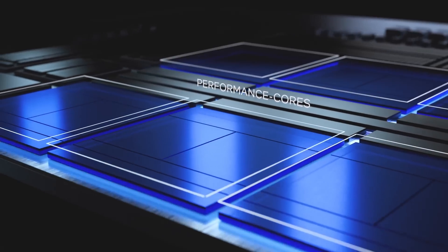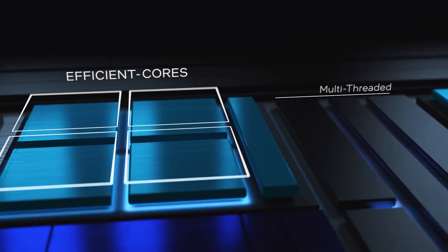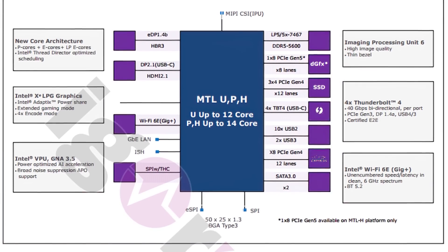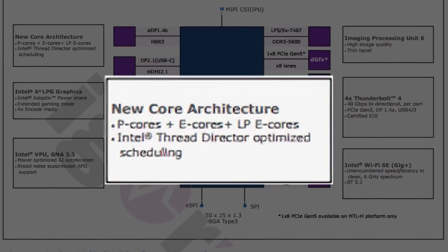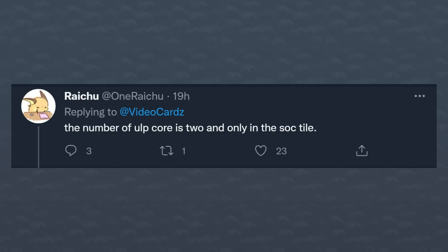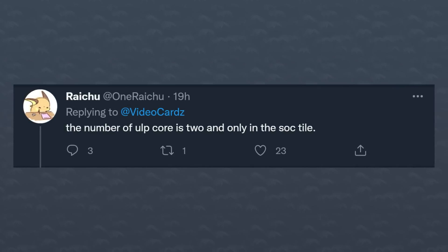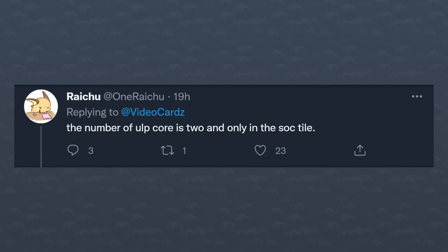Apparently there might be three whole different kinds of CPU cores on this thing. In the compute tile you'll find the P and E cores based on the Redwood Cove and Crestmont architectures respectively, but apparently there would be a third type of cores called the LP, or low-power E cores. There's an interesting split here: according to Igor, the E cores are simply divided into E cores and LP E cores. On the other hand, one Raichu over on Twitter says that the LP E cores are actually completely split up from the CPU tile.